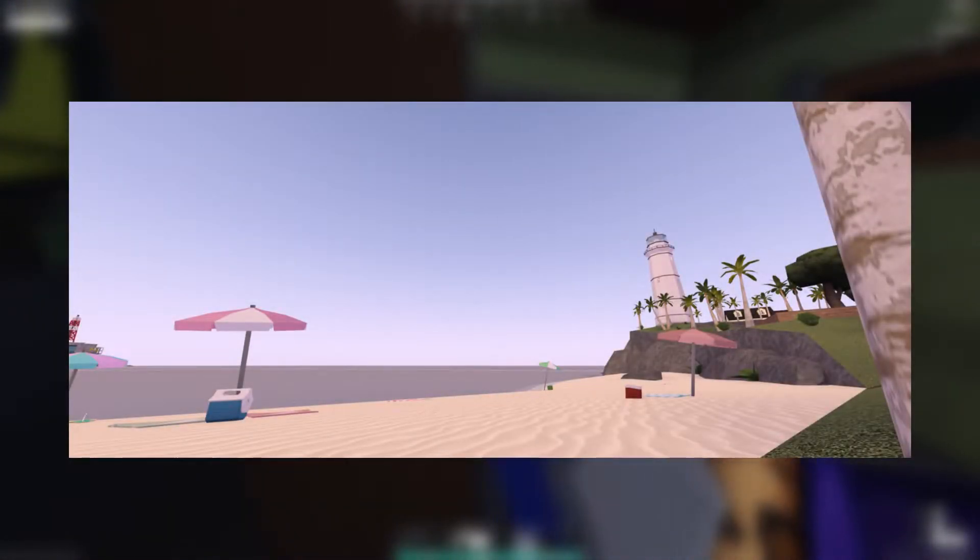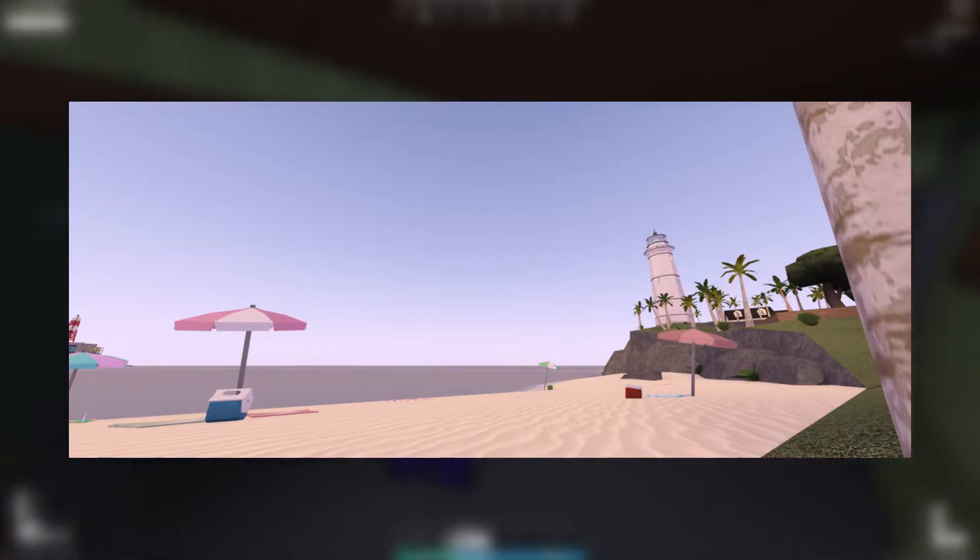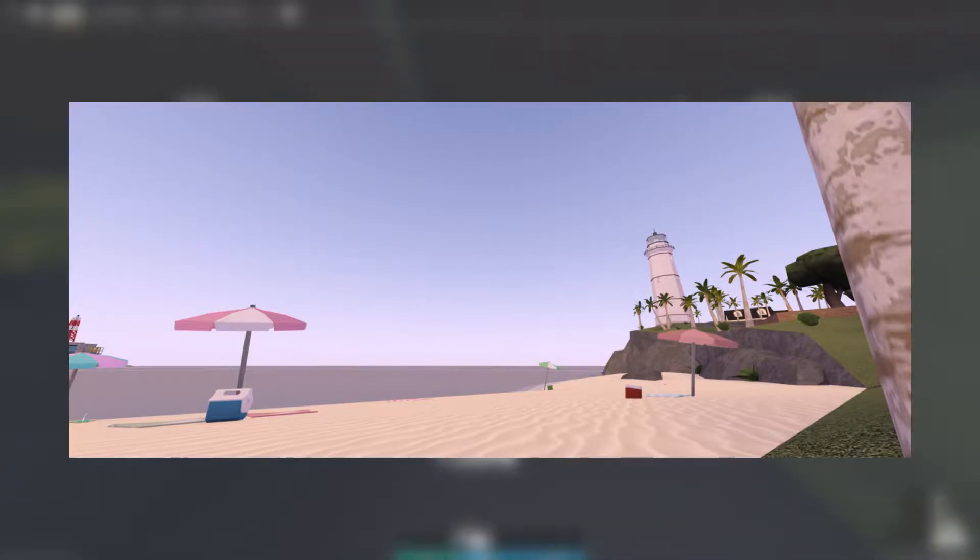Alright, so the first picture we have is basically a lighthouse with a cool little beach area here. Being a moderator, I actually have access to the map and I can see everything, so I've already seen most of the map, but it is a long way from being finished. Yeah, this is basically the lighthouse.